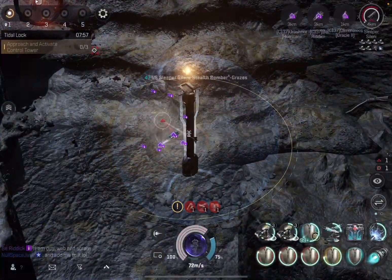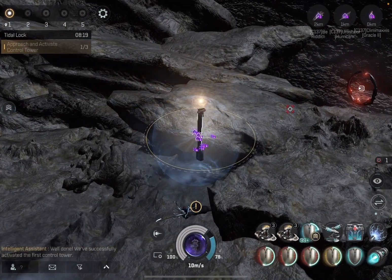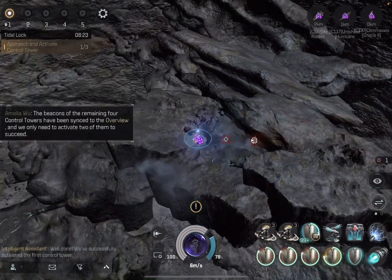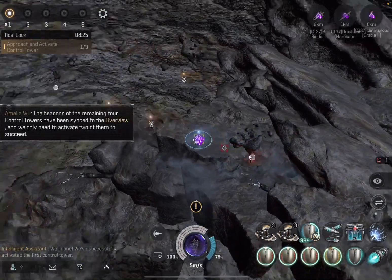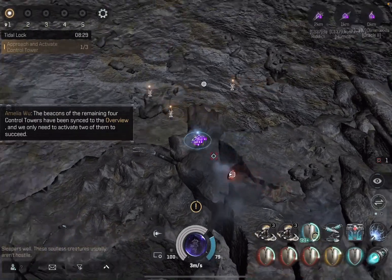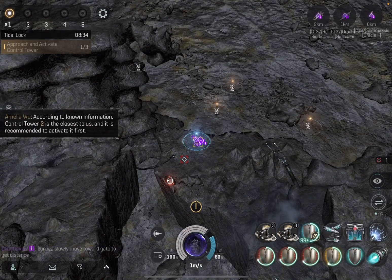Some of the guys didn't have prop mods because we thought there was only one control tower, but in reality there are five. You can see at the top there are five rings, but you don't have to do all five. Once we got inside the first one, it spawned all these sleepers. You had to kill them, and then a timer would start to close that ring and turn it blue from yellow.